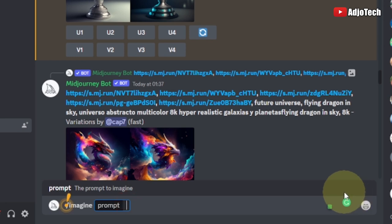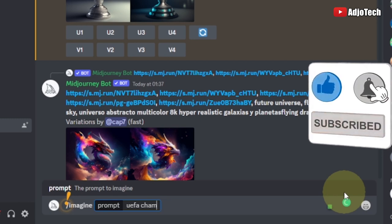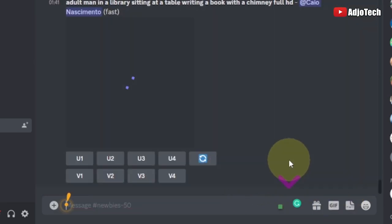In this case the keywords are 'UEFA Champions League trophy'. So I go ahead and type: UEFA Champions League, and then trophy. That is all I want, and then I hit enter.